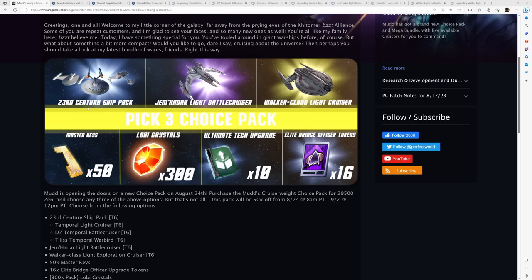The first option is the 23rd Century Ship Pack. This is the promotional offering from this MUDs bundle, and the picture is not lying — if you select this option, you're not getting one ship, you're getting three: the Temporal Light Cruiser, which is a Constitution; the D7 Temporal Battle Cruiser; and the Talis Temporal Warbird. These ships all released at the same time several years ago and have the exact same trait and console — the difference is their bridge officer layout.